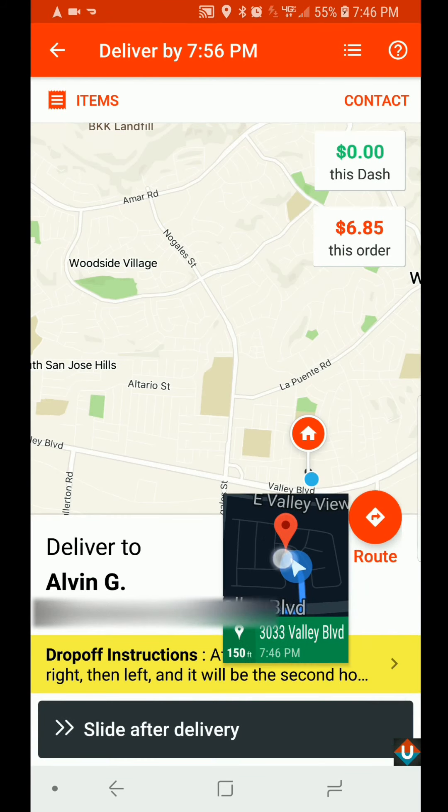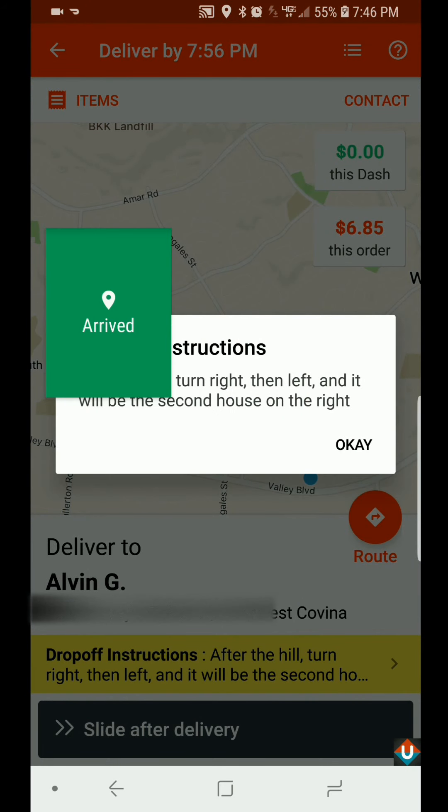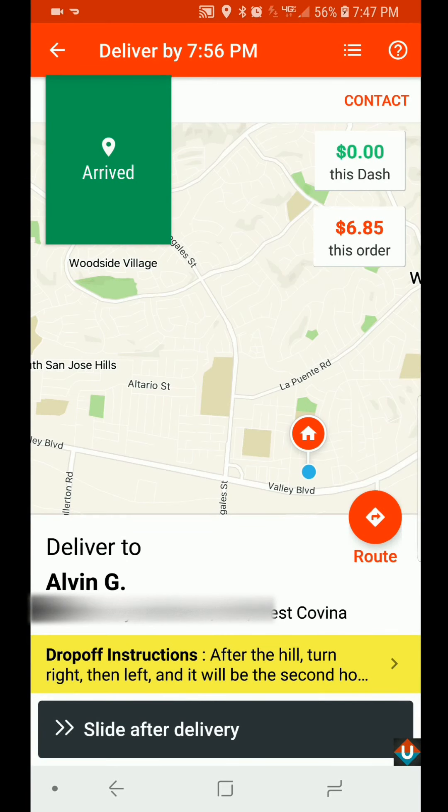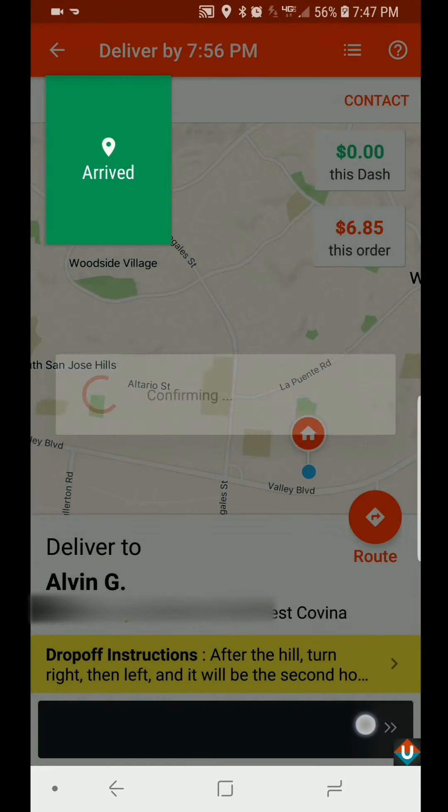We have arrived at the location. After the hill you have to turn right as they said, then a left, and it will be the second house on the right. I believe this is it. After you have delivered, simply go ahead and slide 'After Delivery.'